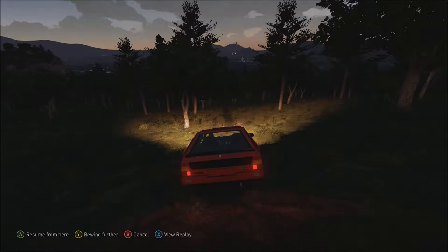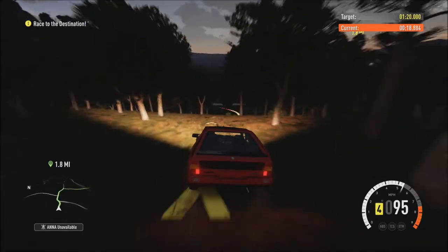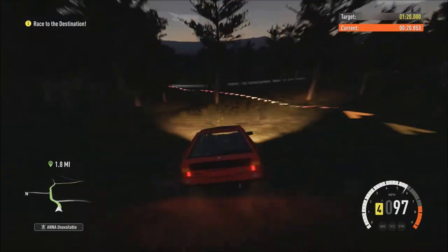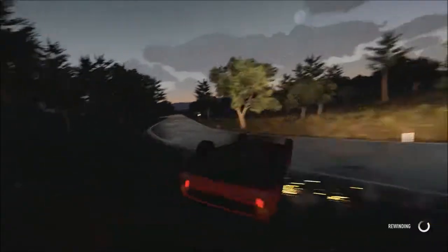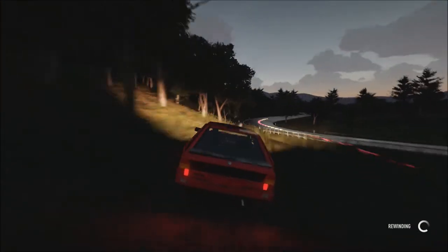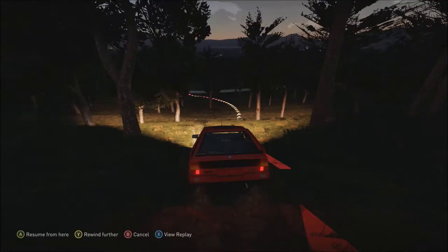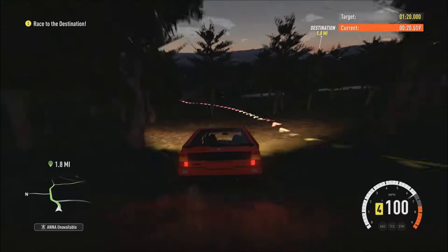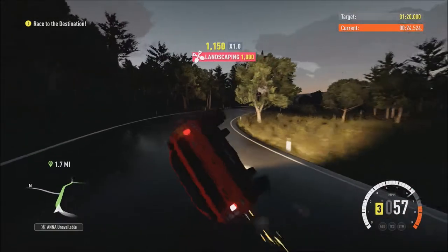Now as you're coming down here, you do need to be a little bit careful. You can ease off the gas a little bit and you can still make it in time. You need to stay on the track, on the line as close as you can, because if you do what I do when you get down here, you roll it. So we're going to try again. You can see the racing line there is where I need to be going, but I can't do it from this angle again. So I tried to cut across and the same thing happens.